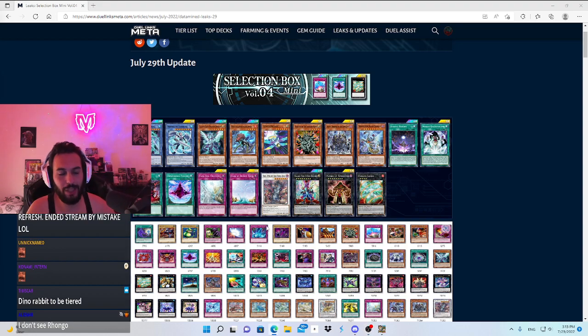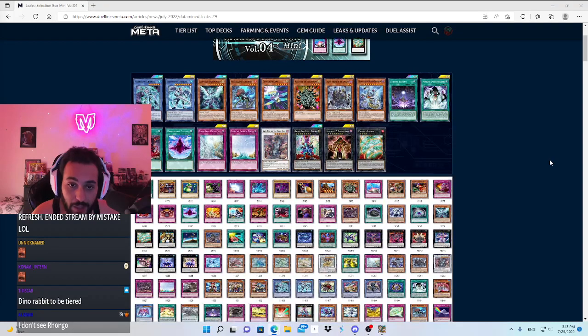Okay YouTube, here are the leaks. Selection Box Volume 4 is coming to Duel Links and it seems pretty soon. The leaks are insane — if these are true, these cards are so crazy.